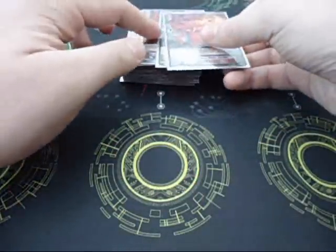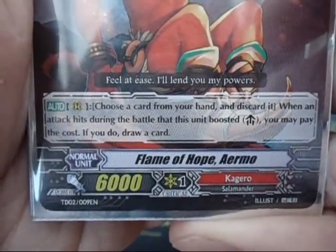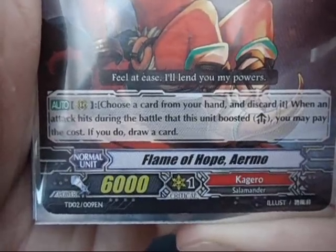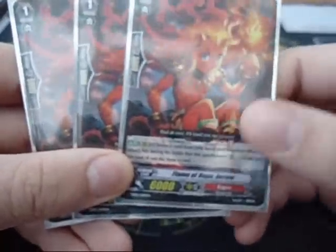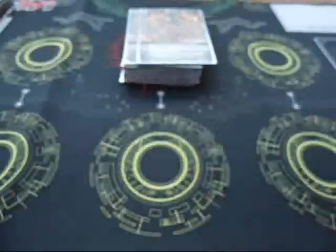Some of my other grade ones: I've got 3 Flame of Hope Aermo. The ability is: choose a card from your hand and discard it. When an attack hits during the battle that this unit boosted, you may pay the cost — if you do, draw a card. Pretty cool card to have in your deck. Good for boosting and you also get the ability to draw a card and discard a card. Only 6k but still useful.